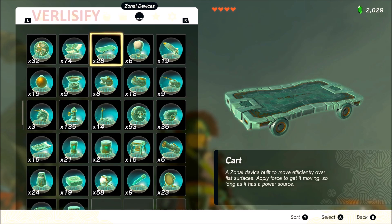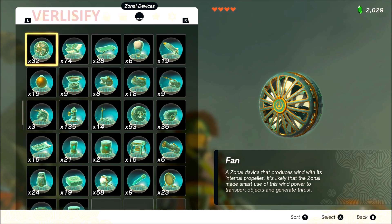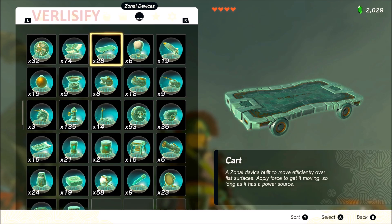The cart — I'm kind of conflicted on it because it seems too simple for A tier, but it's just so useful. You deploy a platform, you can use it for gliders, flying machines, land vehicles, efficiently moving over flat surfaces — you can even make hot air balloons with it. Just having a nice deployable platform with so much utility feels kind of A tier. Putting it in the same tier as the fan doesn't feel quite right, but the fan does drain a lot of energy and the wing has a lot of issues, so yeah — cart, A tier.